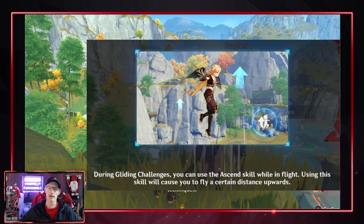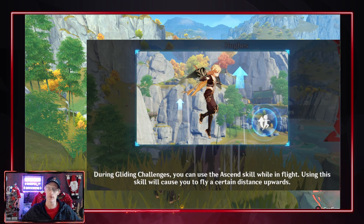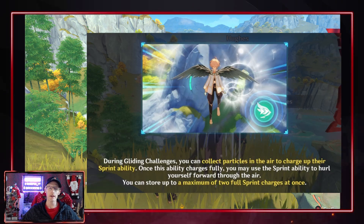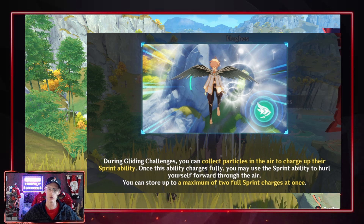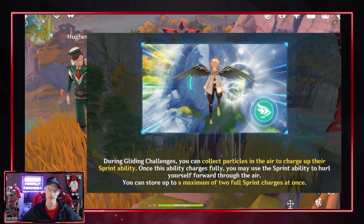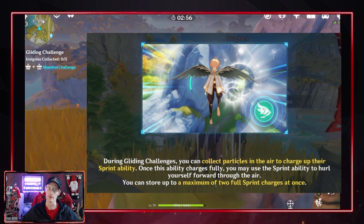During gliding challenges you can use a send skill while in flight, which will cause you to fly a certain distance upwards. You can also collect particles in the air to charge up the sprint ability. Once fully charged, the sprint ability will hurl you forward through the air, and you can store up to a maximum of two full sprint charges at once.